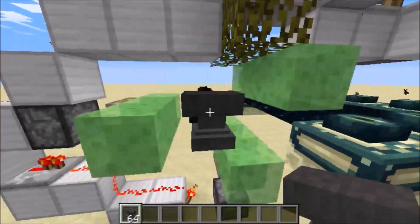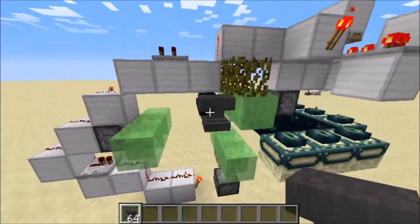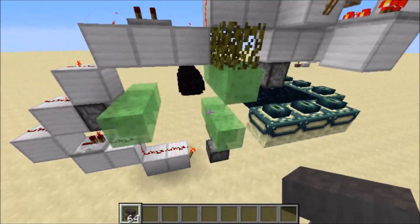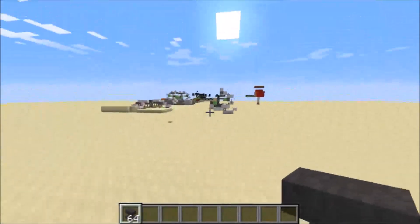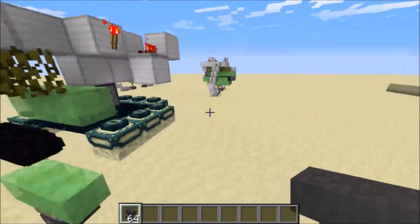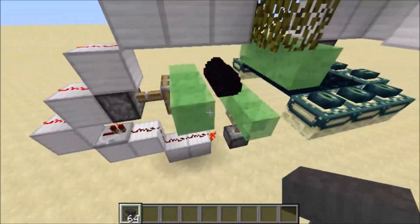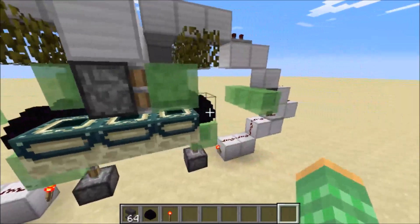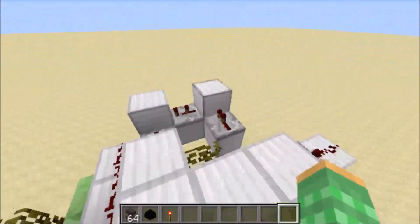So if you want to generate anvils, you can, but it's just not as infinite as if you use it on dragon eggs. If you want to know how to set this up or operate this in your survival world or in your SMP world, then I will link to my previous video about my sand generator over there, where I explain everything so that you know how to operate this one, because it works very similar to this one.